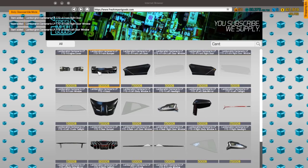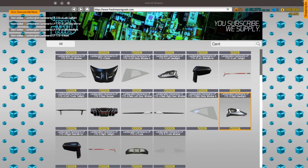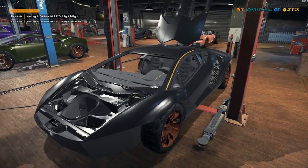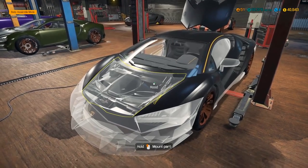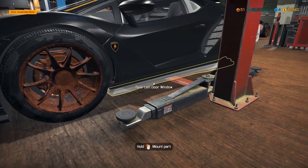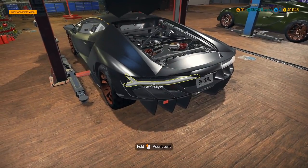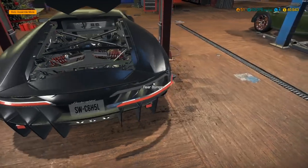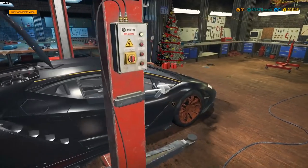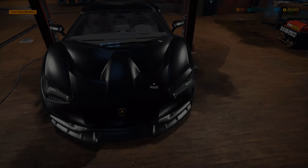Then we'll buy the right side door and engine cover — basically everything I don't have. That was almost our entire budget there. Let me show you guys how this is going to transform super quickly — from 400,000 to a wee bit more. We'll throw on the engine cover and tail light.